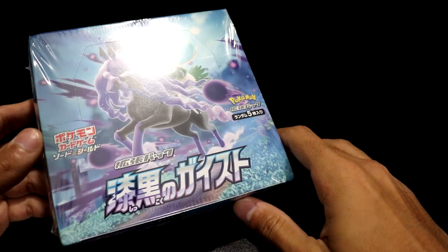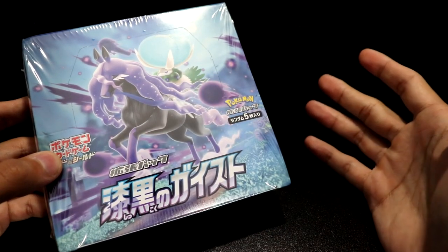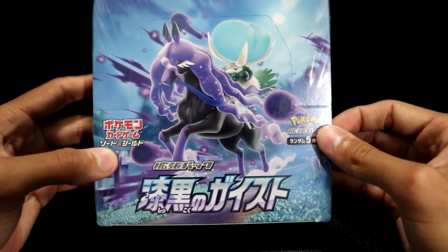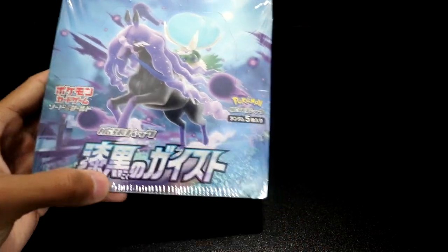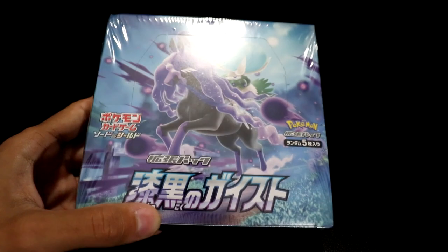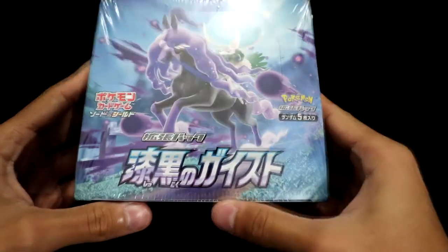I've been meaning to open up some Japanese product on my channel for quite some time, considering it means I have more product to open and upload, and you really can't beat the quality Japanese sets have to offer. Matchless Fighter, Jet Black Geist/Spirit, and Silver Lance — which I have off to my right — are going to make up the next North American TCG set, Chilling Reign, coming out in June.